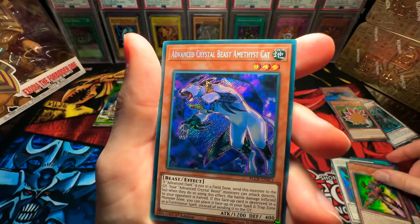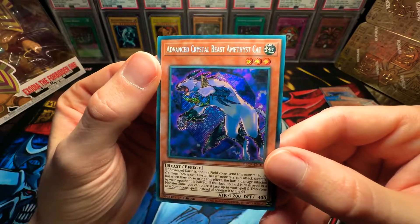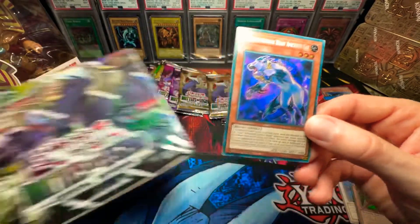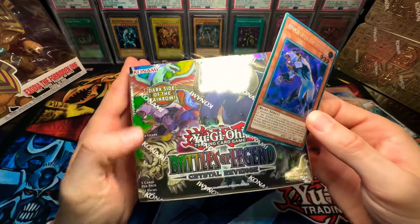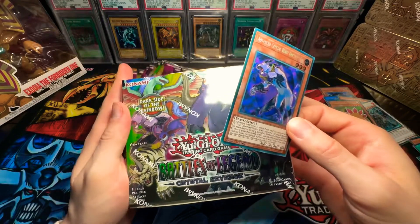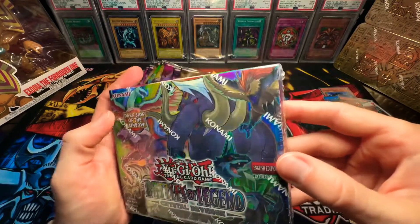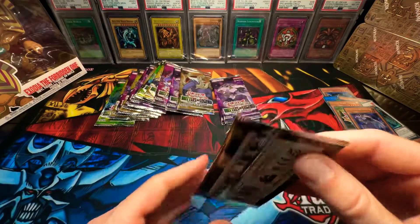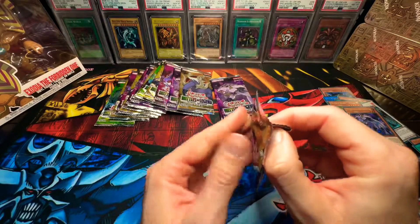And Advanced Crystal Beast Amethyst Cat! We got two so far in the first booster box — what? We're on a roll. Can we get the last four? If we can get all four of them in one booster box, that is going to be insane. I have never pulled something like this for the title cards.